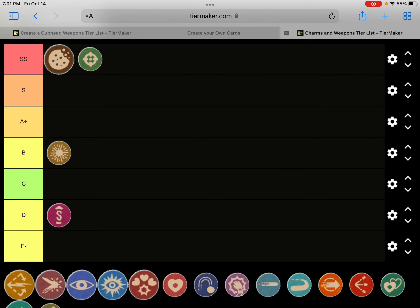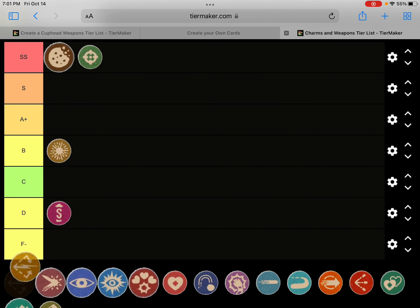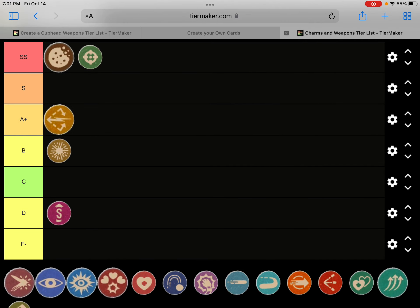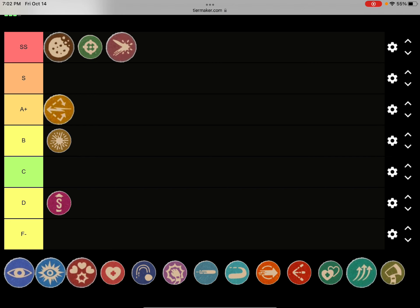Converge — this thing has six mechanics: shooting in three directions, piercing targets, and converging. So yeah, Converge is getting an A plus tier.